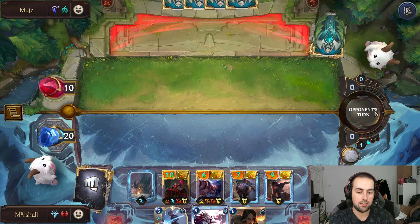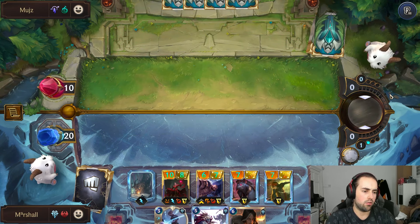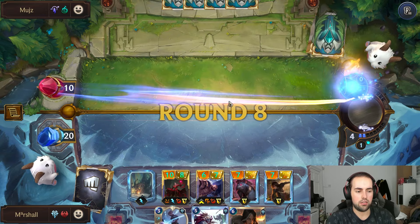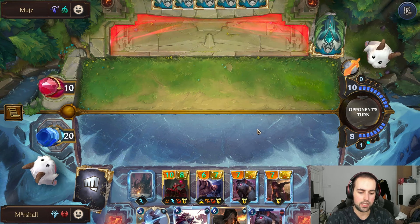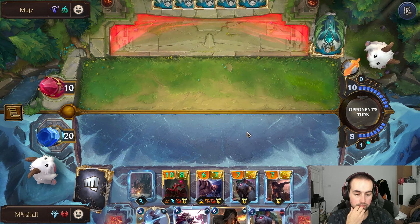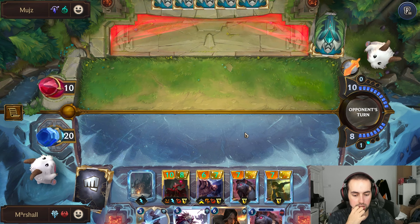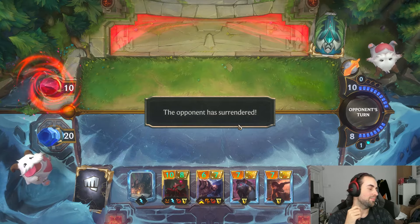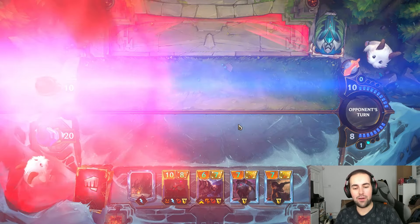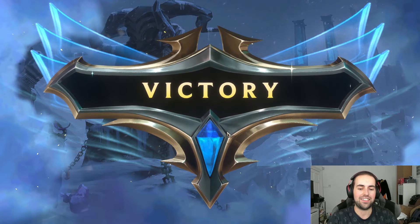We've just passed and we don't spend anything. They get the ramp again because they killed the thing. We go to 10 — oh, we've got such a good hand here. Up to you, buddy — do you Ruination? Nope, he doesn't have it. We'll take the win. That's a nice game — the power of Scargrounds. We got Scargrounds, Vladamir, Braum — we got the trifecta.